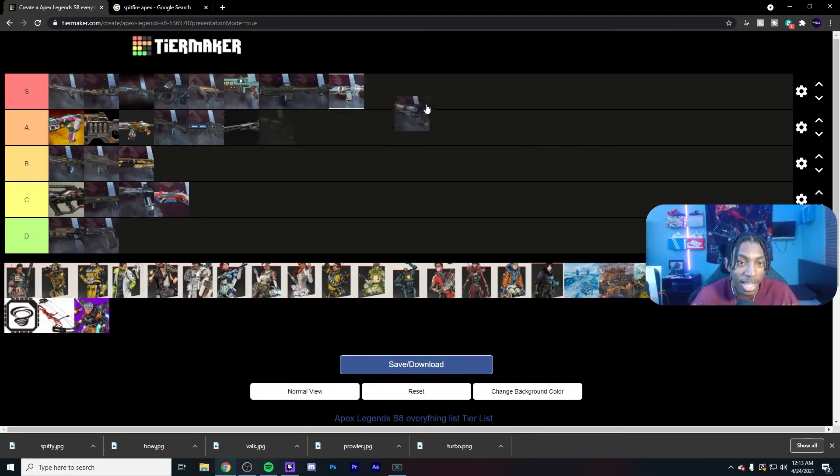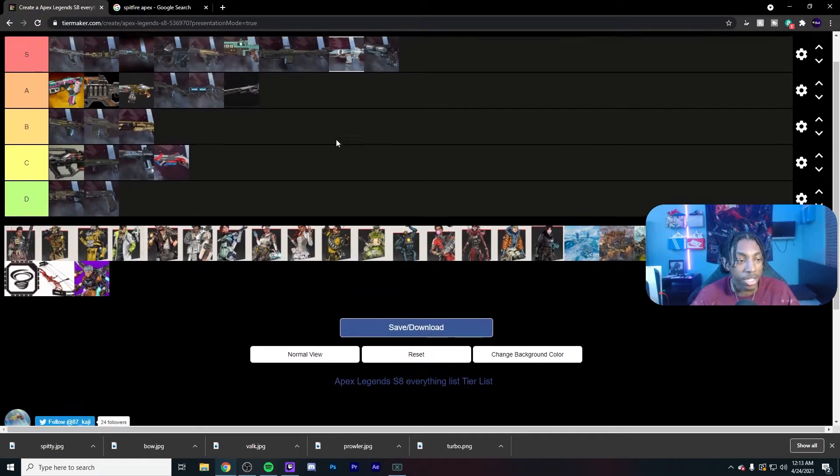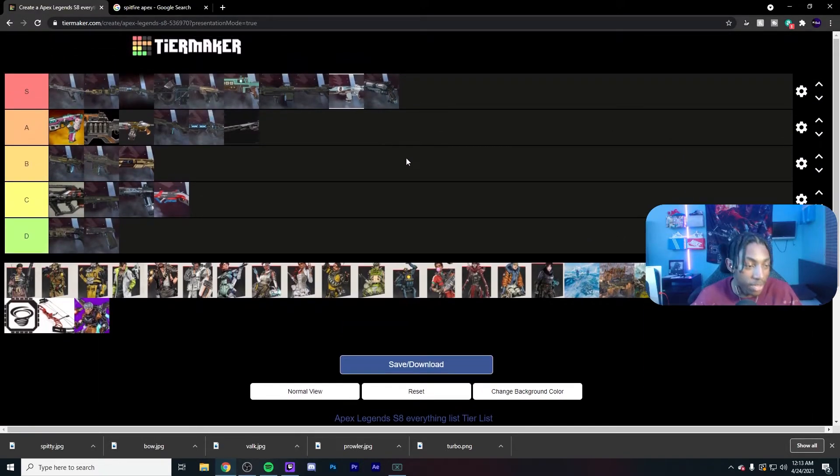Finally we have the Wingman — still an S tier weapon just because of how fast you can down someone hitting headshots. It's one of the most high-risk, high-reward guns in the game, takes a lot of skill to use but has a lot of benefits if you have that skill. So I keep it in S tier. Now we have the legends.